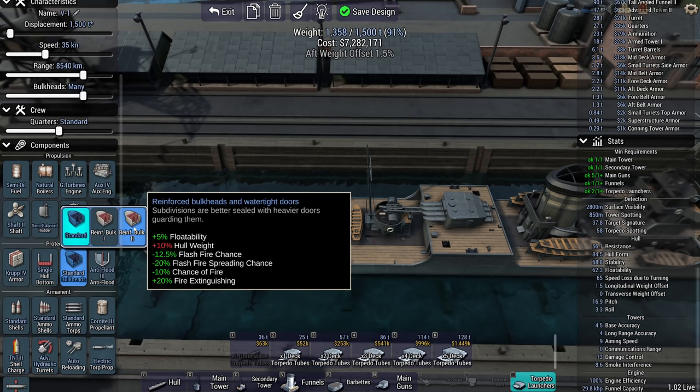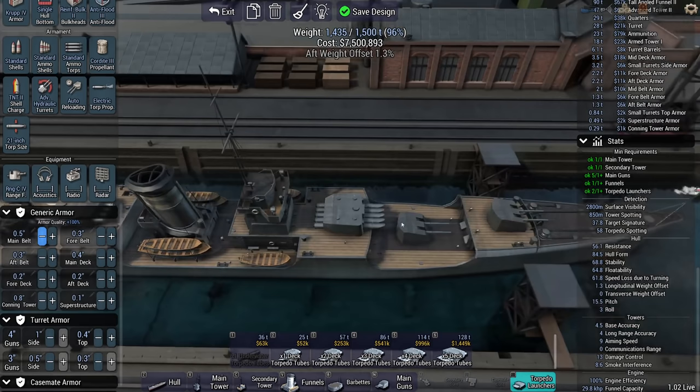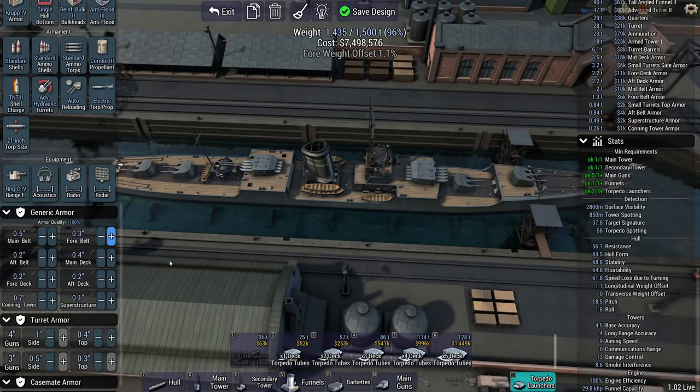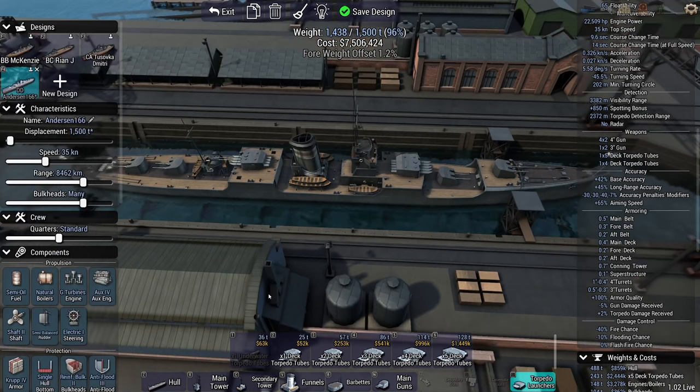Reinforced bulkheads means I get a bit more buoyancy. Steam steering — let's upgrade your steering. Sub 7.5 million — 7.5 million and change. Still technically 893 over. Our turning circle is 202 — yeah, this ought to do. This destroyer will be named the Anderson 166 class.